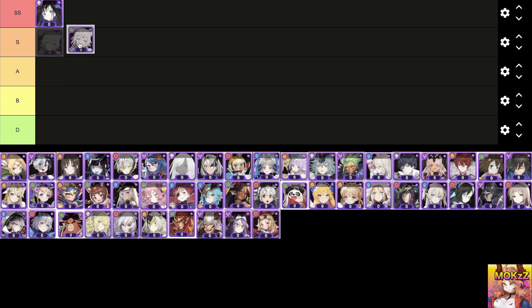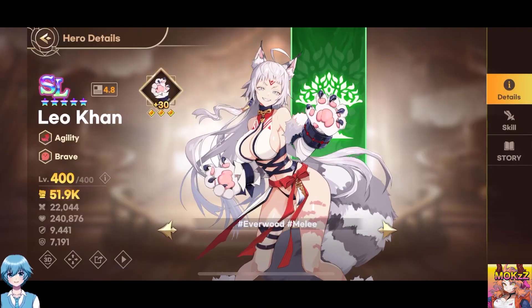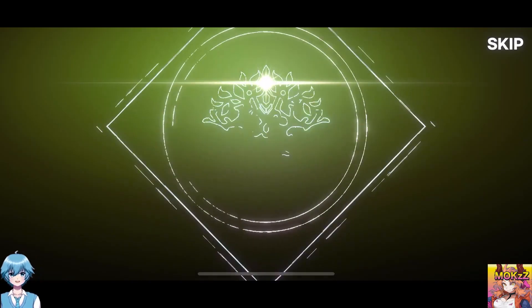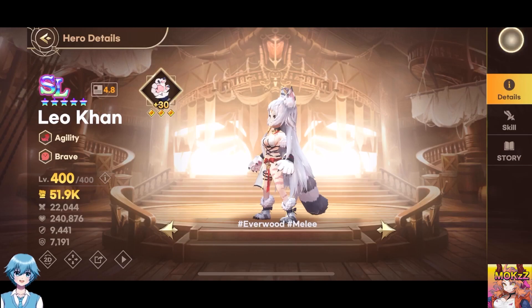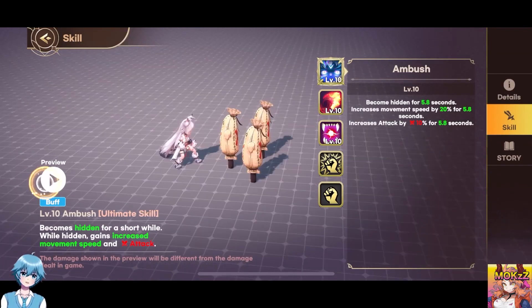Leocon. Character class is Agility. The features are Buff — becomes Hidden for a short while. While Hidden, gains increased movement speed and attack. Swings her tail, dealing damage to enemies and inflicting burn. Affected enemies do not target Leocon for a short duration.